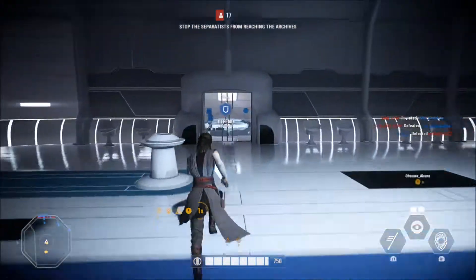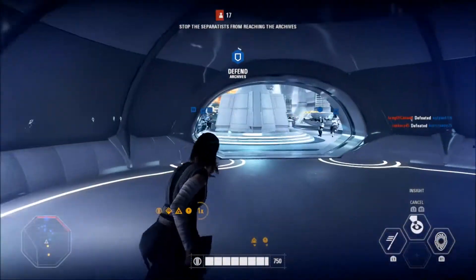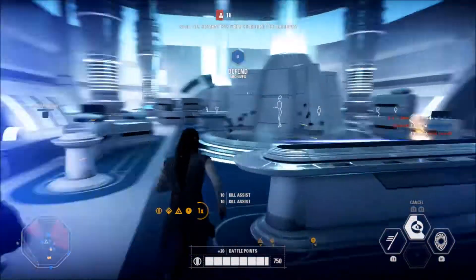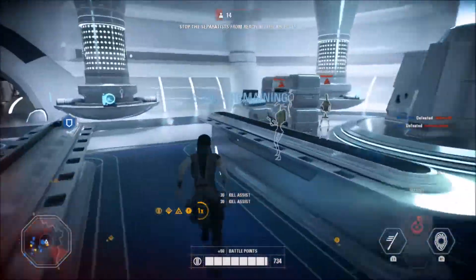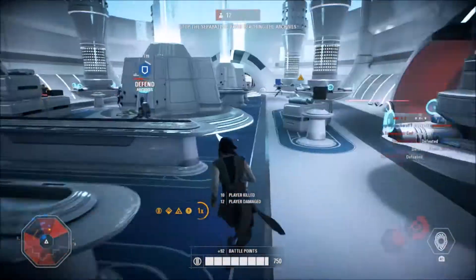I'm thinking around 10 kills should earn roughly 100 credits — that would be the best approach. I know there are bots and people would farm, but it's better than people purchasing crates. It's all in-game. If you just increase the credit rate, the faster you can earn crates, and the faster you can upgrade to a max trooper class.